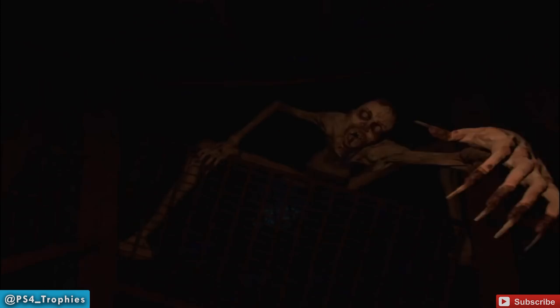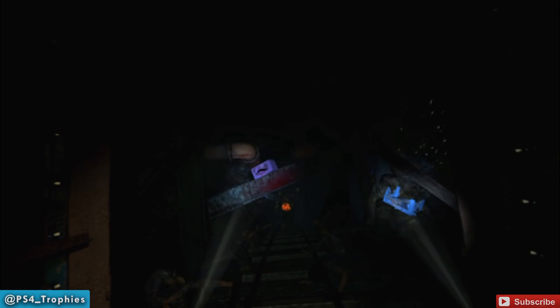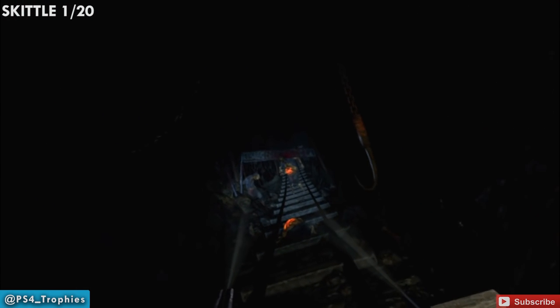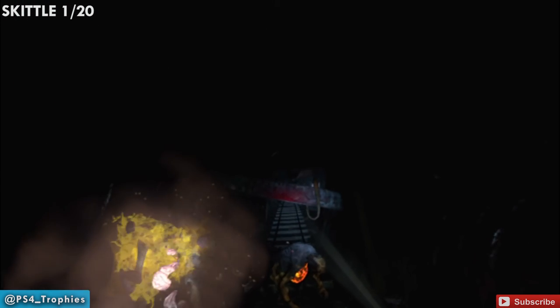We'll just take this down — this thing won't bother you, so you can put your guns down and enjoy the ride as best you can while something's trying to rip your face off. Now the fun begins: grab the two weapon pickups, take out the enemy, and our first skittle — first of 20 — is right here on this beam, on the right corner.